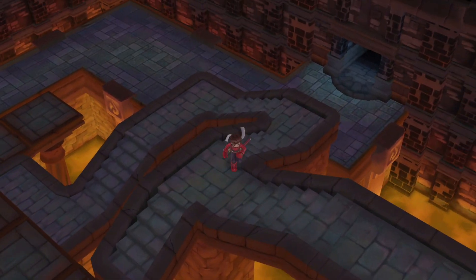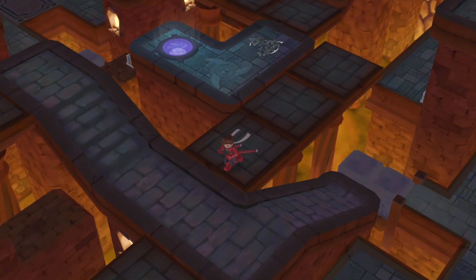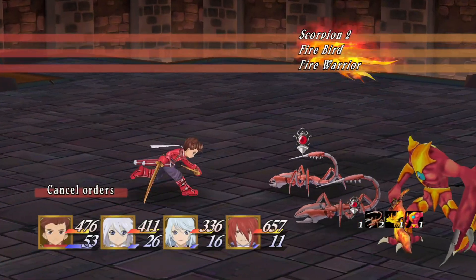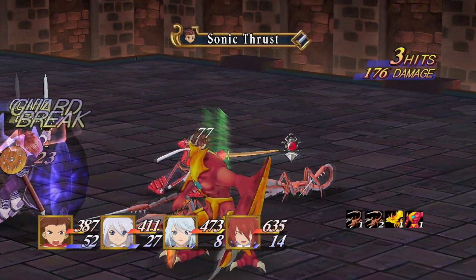I was wondering — is it just a drop after the fight is over? Like, you got item. Or after the fight will it say memory gem found? I did get stuff from the chest that might be better equipment. I should look at that.